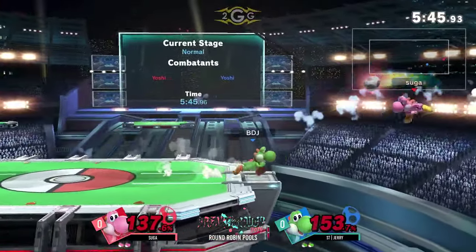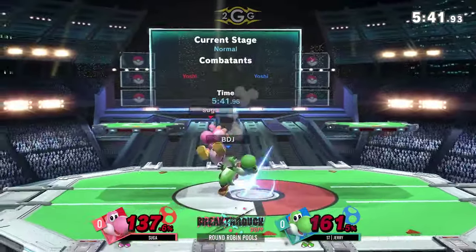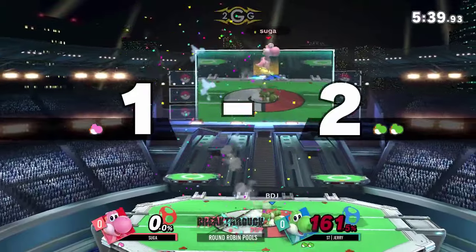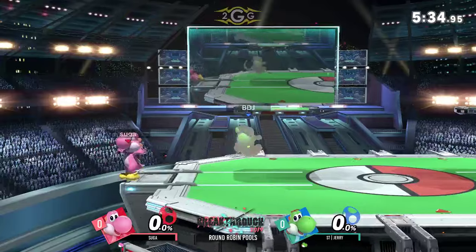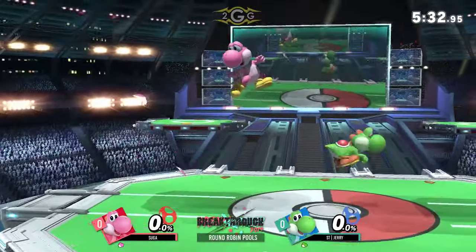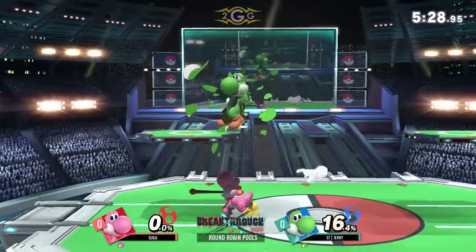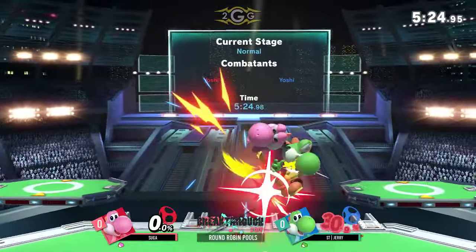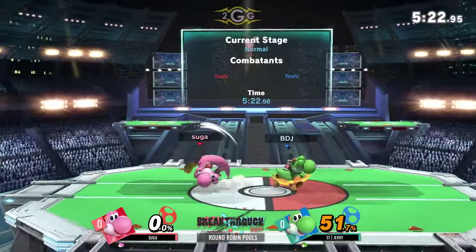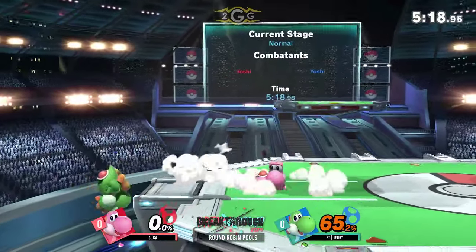That was a scary air dodge there onto the stage — I don't know about that. But he did make it back. Nice air dodge to avoid the up air and gets an up smash when he drives his land, just throws it out. But Suga — I love how both players, when you get that kill, are like okay, I need to get the momentum back immediately. Was that an uphill up air? It might have been fore-tilt up air. I kind of just like calling it Yoshi Jerry — that's kind of funny.